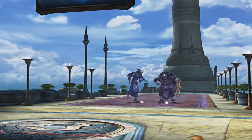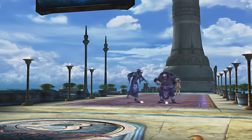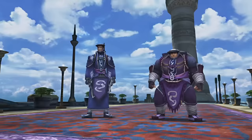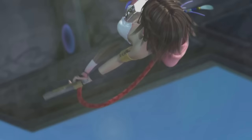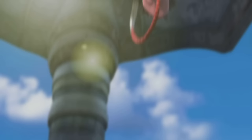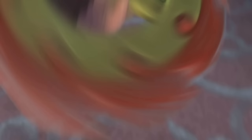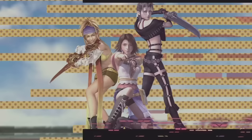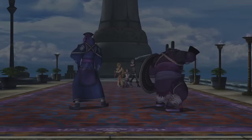However, that's not what we're here to talk about today. Today we're going to be finding out how overpowered you can get Yuna, Rikku, and Paine in Chapter One. The rules are quite simple: we're not going to be using the Creature Creator or capturer too much - just taking advantage of the Fiend Arena, the tournaments, and the battle simulator. Let's find out just how overpowered we can get in Chapter One before doing anything outside of the tutorial levels.